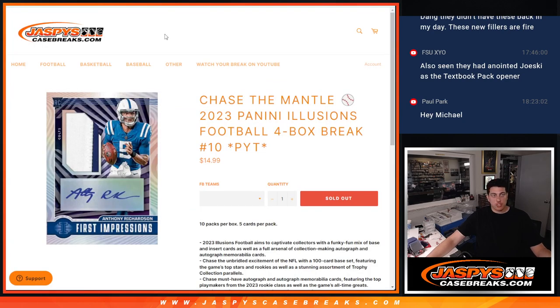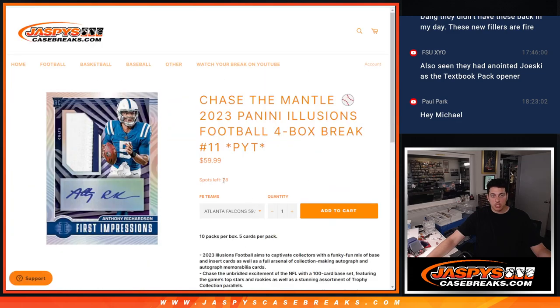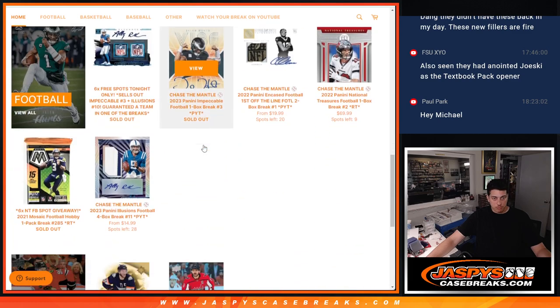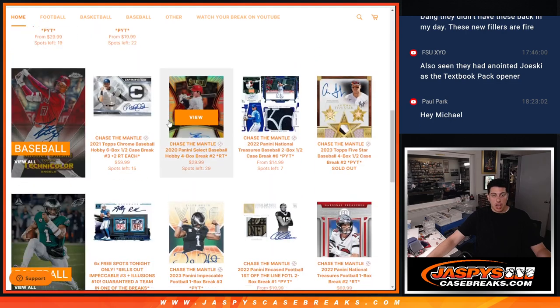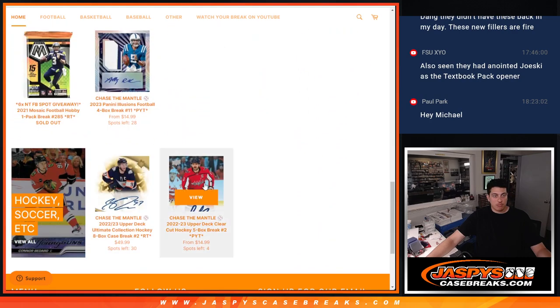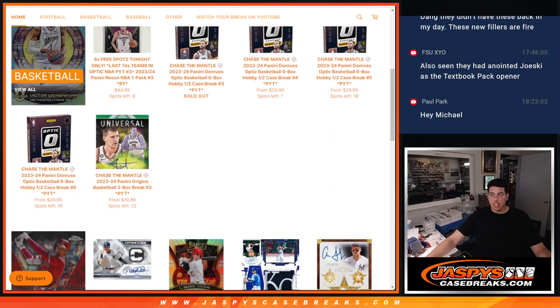That's it for Illusions, thank you everybody. I do have Eleven posted - looks like a couple spots have sold already. Take a look at the site, jazpiescasebreaks.com. We do have some breaks that are close - Optic, NT, Upper Deck, plenty of stuff. Take a look at the site guys, jazpiescasebreaks.com. I'll see you guys in the next one, peace out!